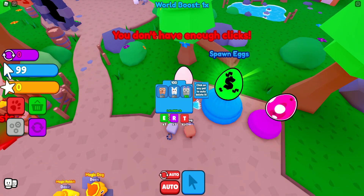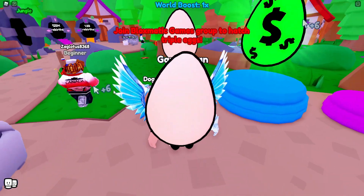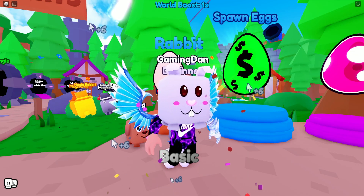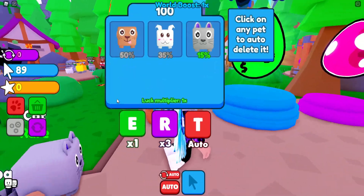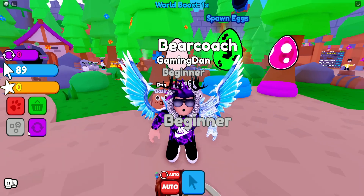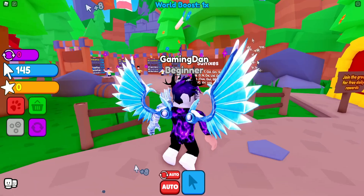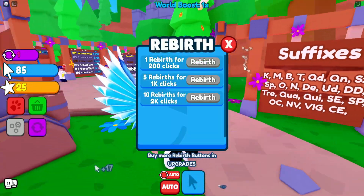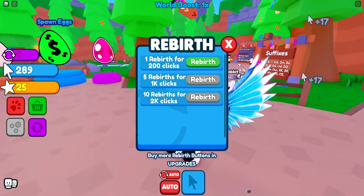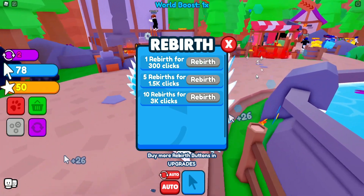Anyway, here we go inside Magic Clicker. Let's quickly open up one of these eggs to see what pet we can get. Hopefully something good — a rabbit! I think that's actually one of the best from that egg. Actually the cat is the best, but the rabbit is pretty good too. I'm just starting out this game, but let's quickly do a rebirth over there.